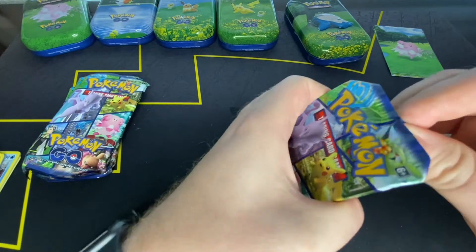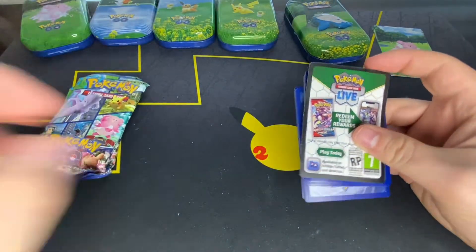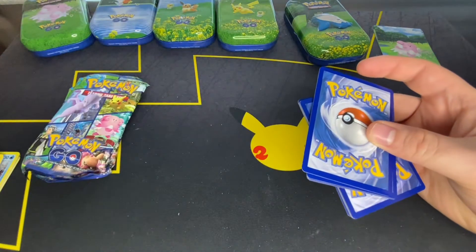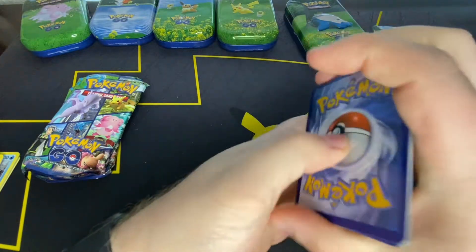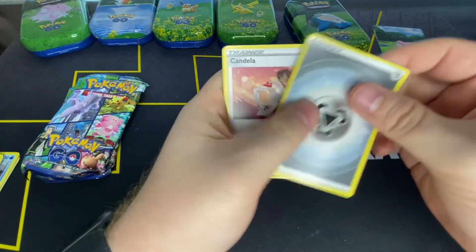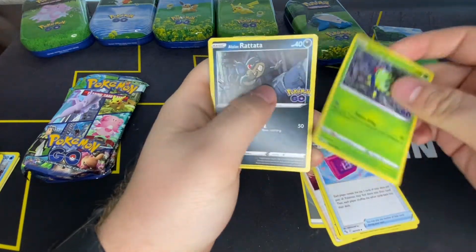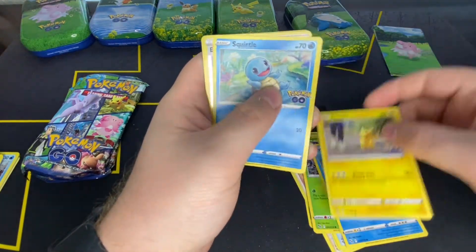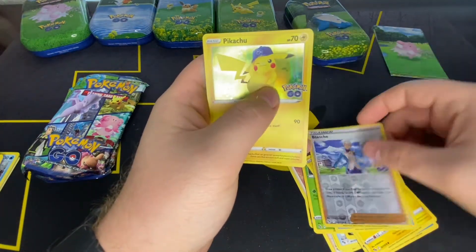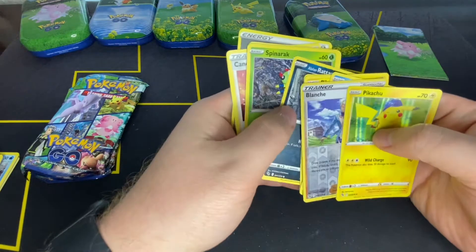Steel Energy, Candela, Charmeleon, Lure Module, Spinarak, Alolan Rattata, Wimpod, Pikachu, Squirtle, Blanche, Pikachu. Like, how many Pikachus do we need?